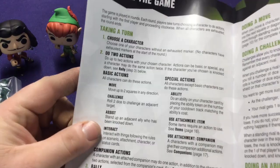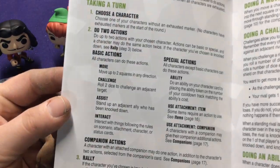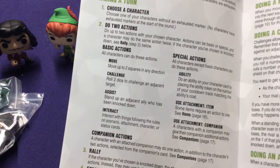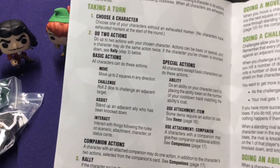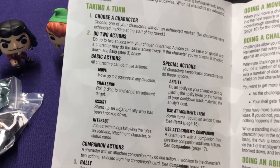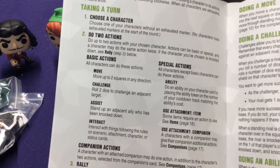On your turn, you get some very simple actions — you get to do two things. Your basic actions are: move up to two squares; challenge, where you go with two dice and you're challenging an adjacent target, which could be a token you're interacting with or any other character; assist by picking up a character that's been knocked down so you can get back to the game quicker; or interact with things on the board.